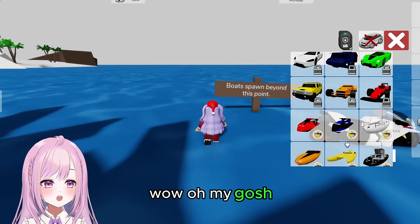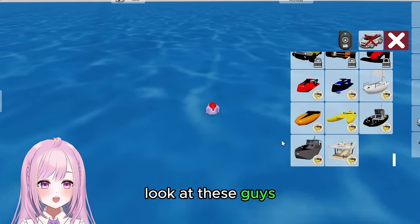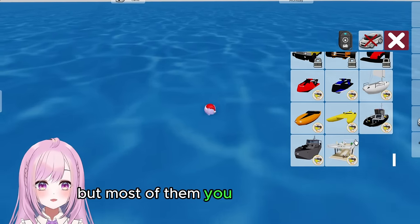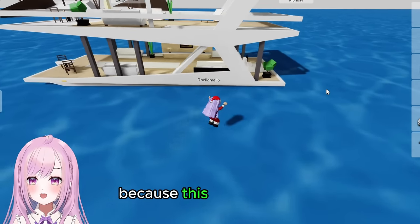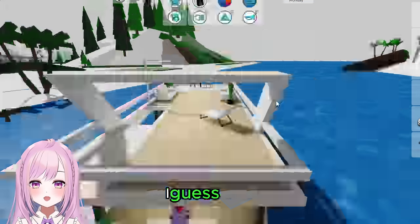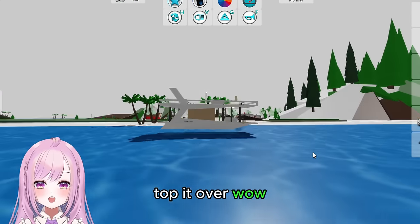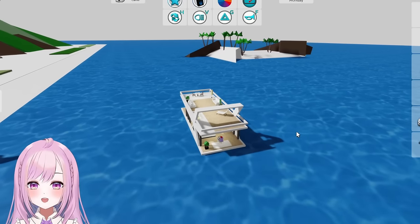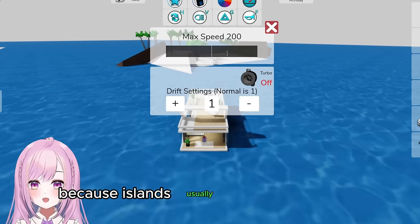Some of these are new! Some boats are free but most you have to pay for. This one is my second favorite — it's kind of like a house. You can tip it over. Let's go all the way to the island over there because islands usually have some secrets — I think there might be some underground things we don't know of.